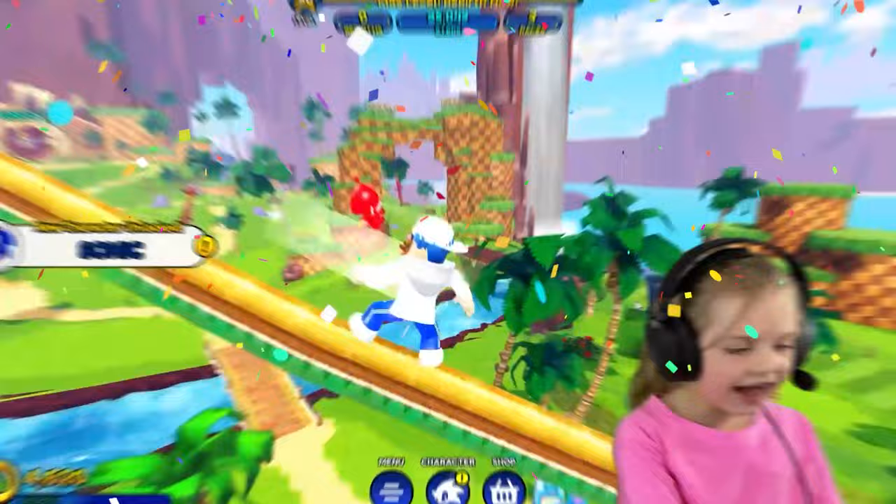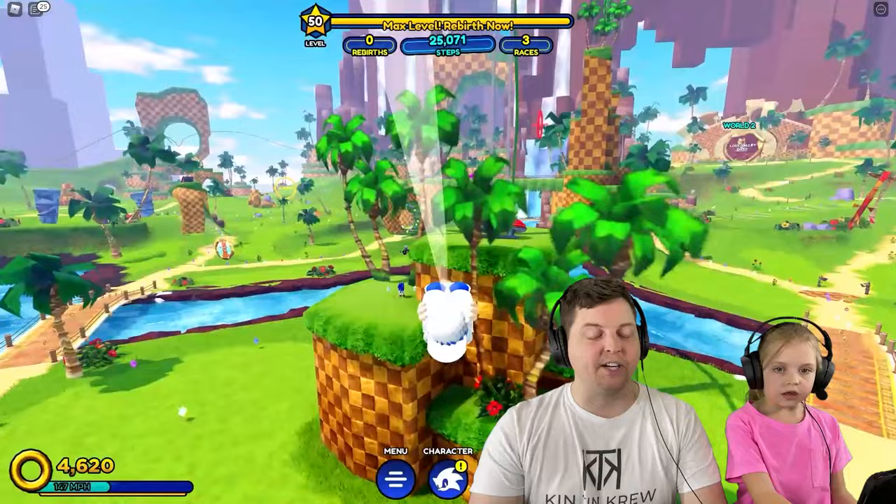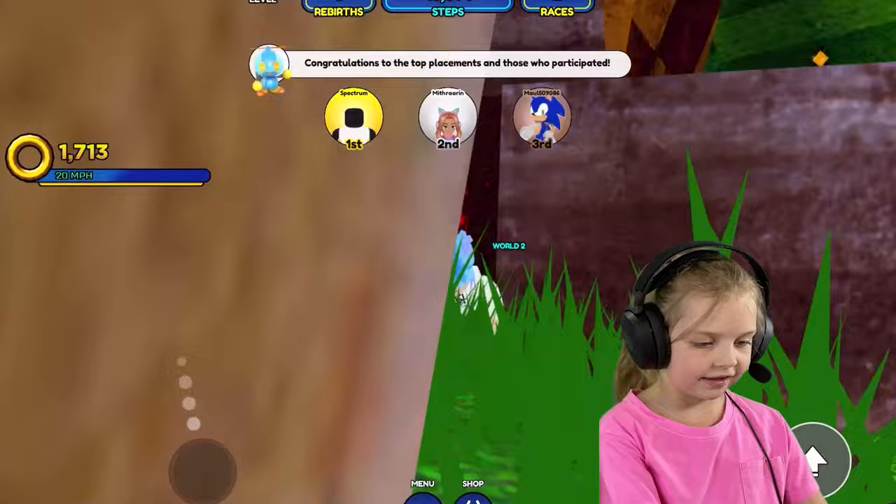I got it! You unlocked Sonic! You just have to jump and then keep going forward — that's the secret. Kintin, you have to do this. Jump from the other way — it's way easier.